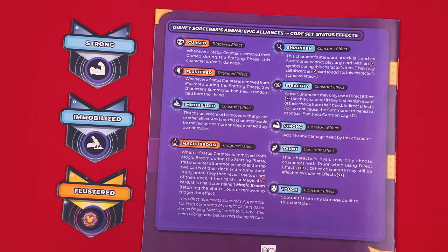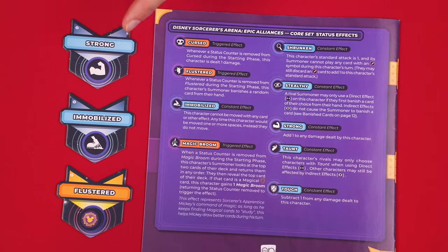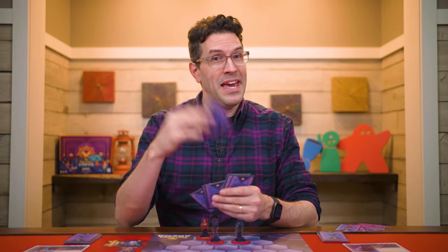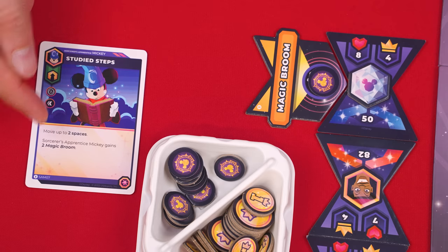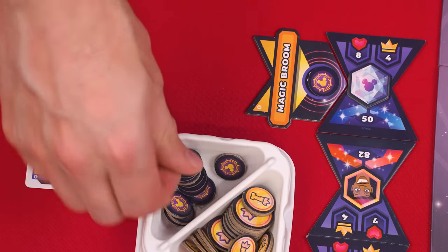There are a variety of status tiles with positive or negative effects. For example, a character with the strong status adds 1 to any damage it deals, while an immobilized character cannot be moved. Blue status tiles are constant ongoing effects, while orange ones trigger only at certain times — for example, Flustered causes the summoner to banish a card from their hand any time a status counter is removed during the starting phase. If a character already has a status and gains more of it, you just add the related number of counters to those already on the tile.